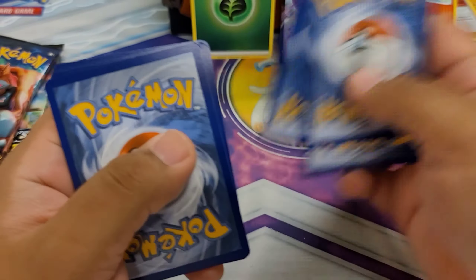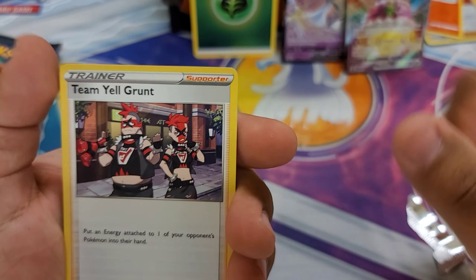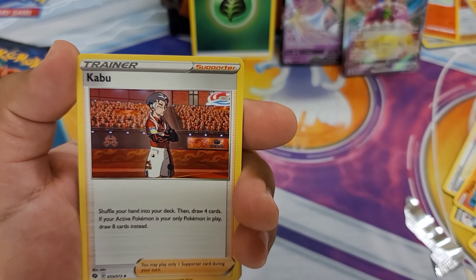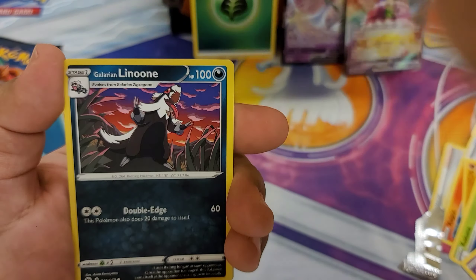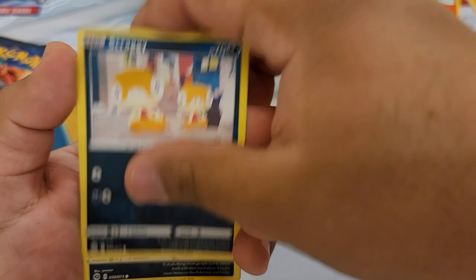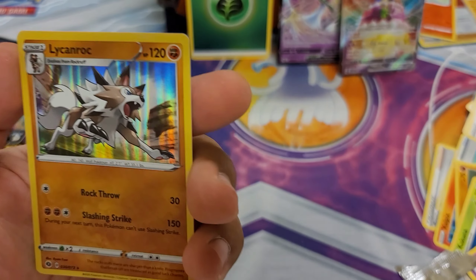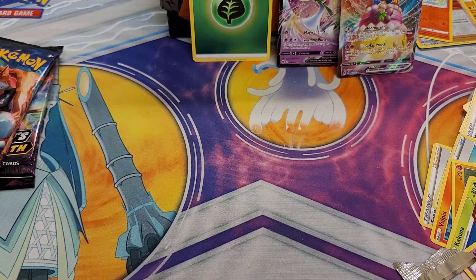One, two, three — yikes! The psychic energy. We got more Team Yell Grunts, a Victini, a Hatenna, a Galarian Linoone, a Pokeball, a Scraggy, Purloin, a reverse Scrafty, and another lightning holo rock.